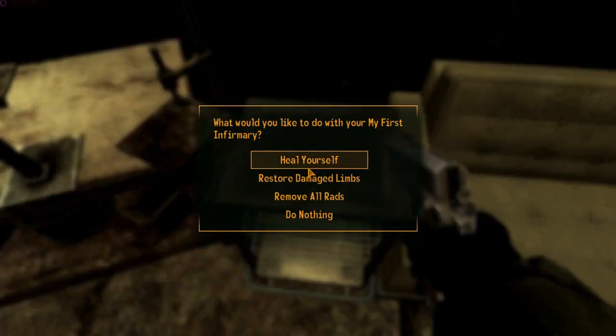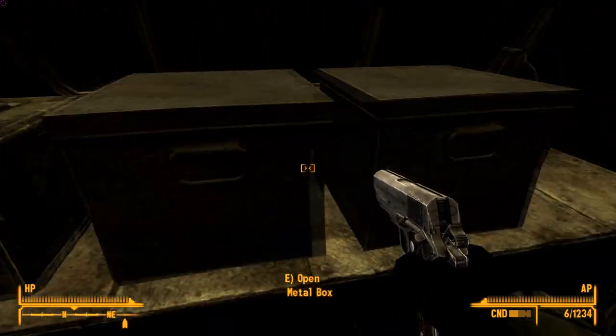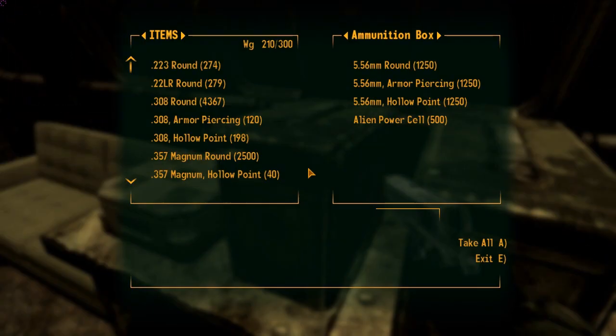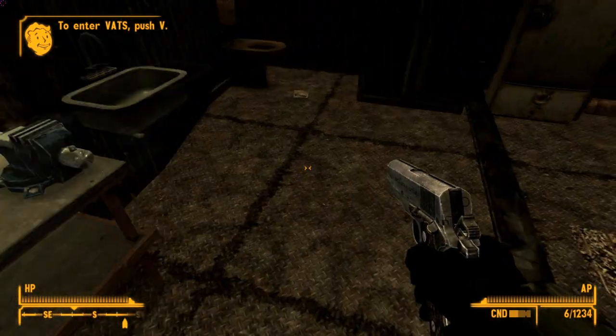You get a reloading bench, you get a My First Infirmary so you can heal yourself, restore damaged limbs, remove all rads, or do nothing. There are some couches, some pharmacy supplies, and ammunition boxes. Inside the ammo boxes you can see lots of ammo — even alien power ammo.